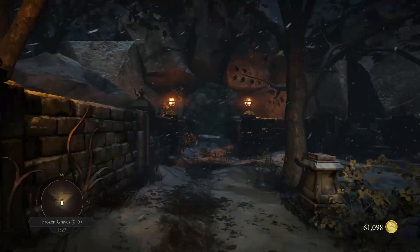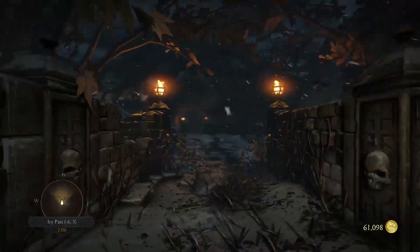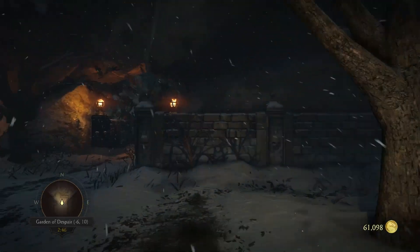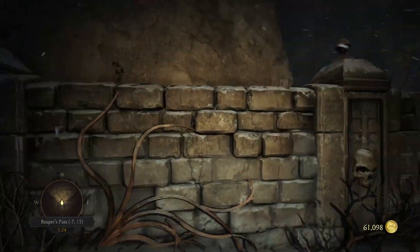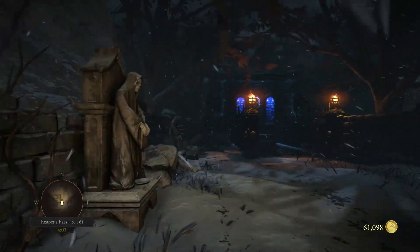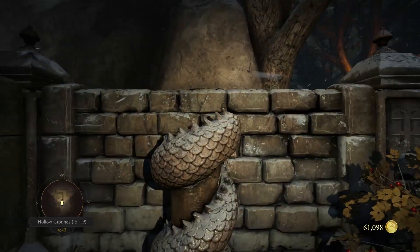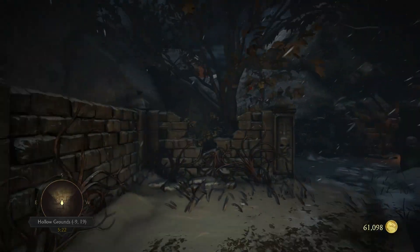The first thing you want to get is the Scorpion Spear, and it is in the starting area — technically called the Hollow Grounds is the portion where you get it. You start in the outer area, then go into the Spider's Tunnel, then into Shao Kahn's Tomb — those are the progression of areas. I'll have each set of coordinates up on the screen when I get to the item so you can memorize where it goes.